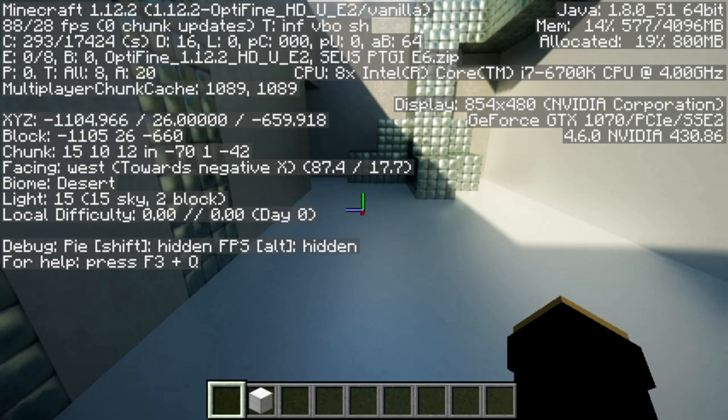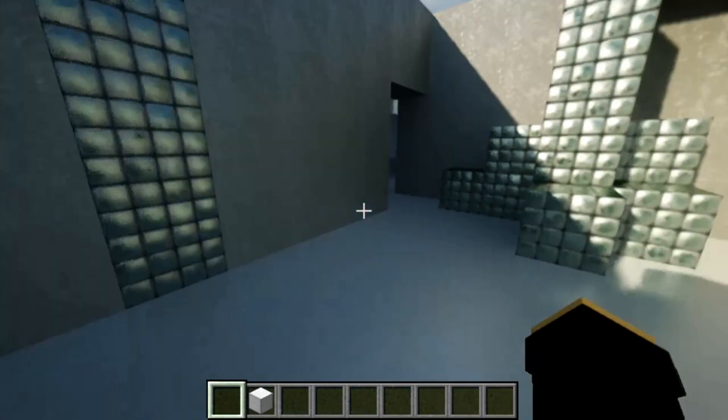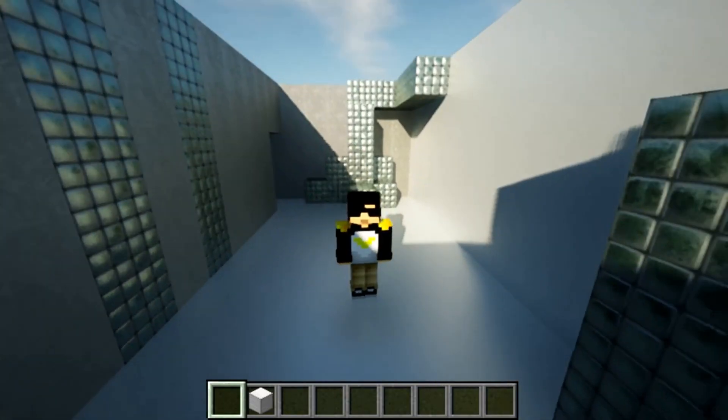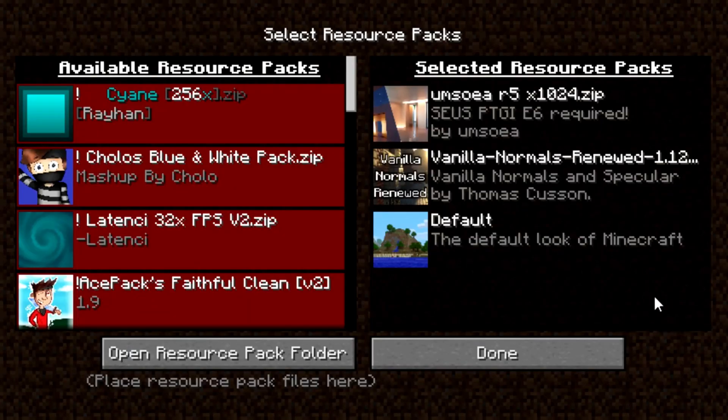The way you're going to be able to get this cool-looking graphics is super, super simple. There are three things you're going to download to use this ray tracing on your PC. The first one — you have to go to your resource pack. I'm using OmniYay All Five. This is the in-pack and you have to download it. It's compatible with SEUS PTGI E6 required.